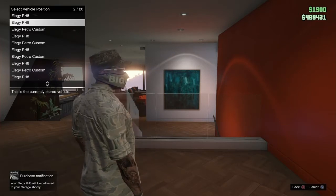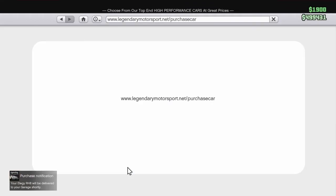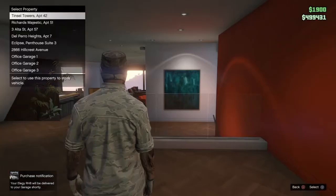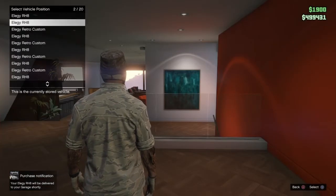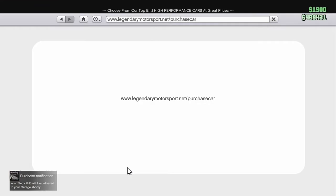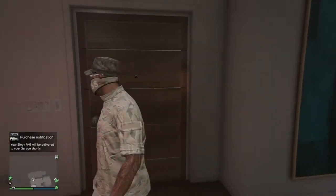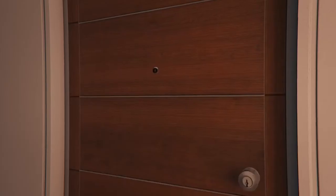I'm ordering all now. I waited like 10 seconds in his garage after I order them all, then I leave out. It takes two minutes, guys — two minutes to deliver a vehicle. Once they deliver, go upstairs and change the license plates on all the ones in those slots: slot 2, 4, 6, 8 — change the license plates.